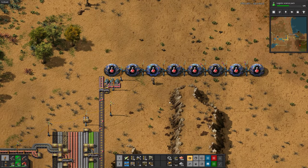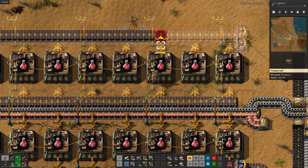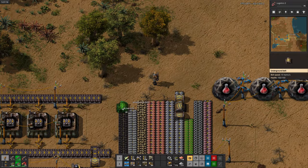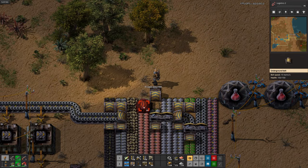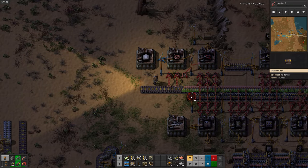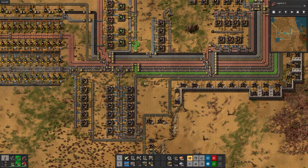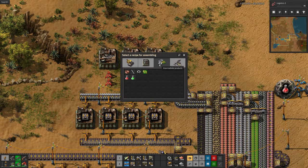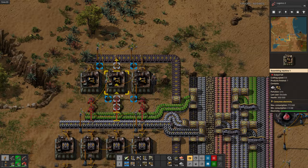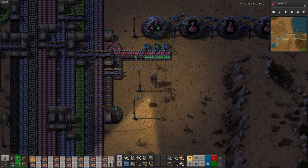Now I'll hook up some labs real quick so I can finish researching logistic science packs, and then we'll start working on automating said logistic science packs. I'll route the belt so I can have green science on the bus, and I'll start working on getting belts produced for the green science. I just realized I didn't automate lamps yet, so I'll do that real quick. Now it's time to automate inserters for the green science packs. And there we go — that's green science. Now we'll throw the green science into the labs real quick, and we can start working on the rest of our research.